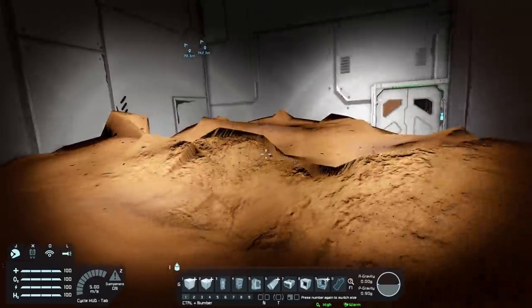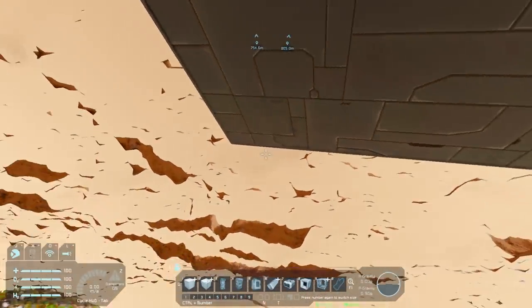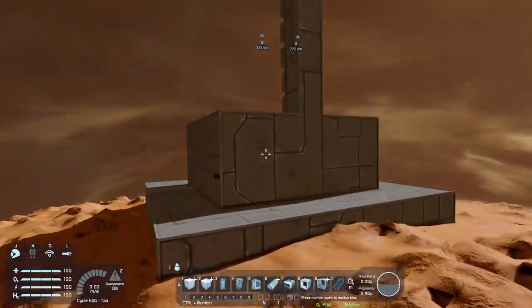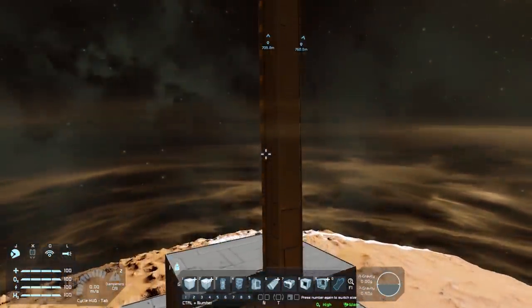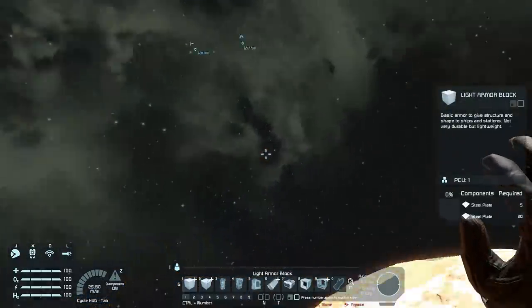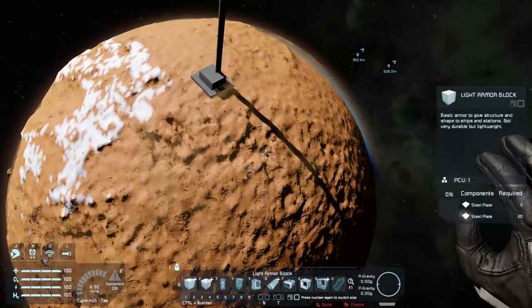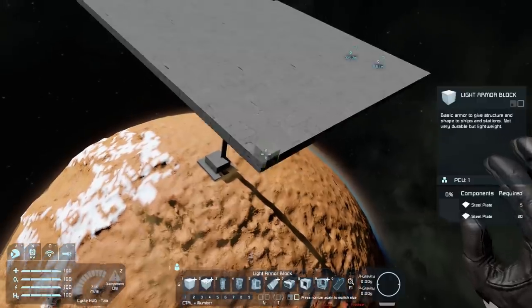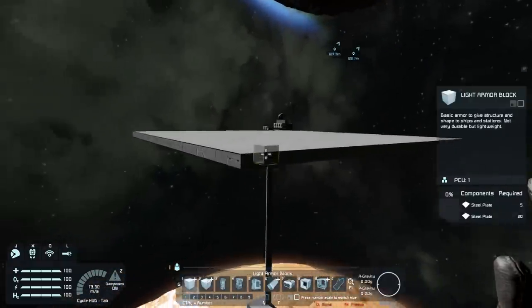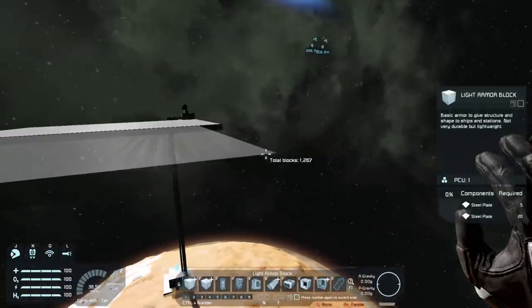Of course, you can cheat this in creative mode by using spectator cam to place blocks underground if you want to make it look realistically pressurized. Moving on with our pressurization tests, I want to see if we can pressurize the whole planet. This is going to take a long time, but we're just going to build a gigantic square around the entire planet and see if we can pressurize mini Mars. We're not going to do big Mars — big Mars would take a long, long time. So mini Mars, you'll have to settle for that.